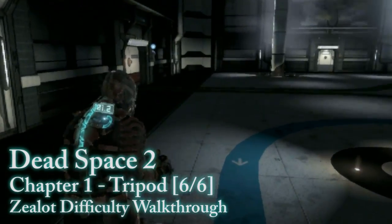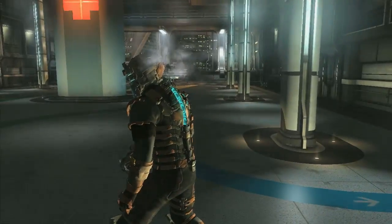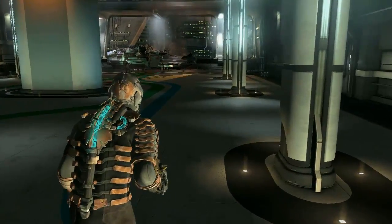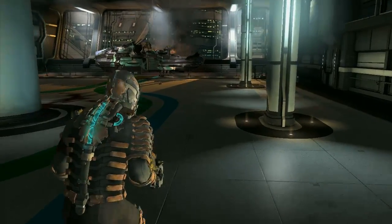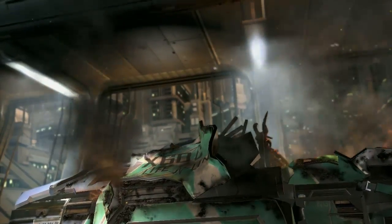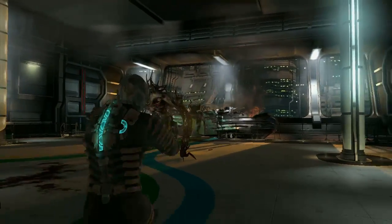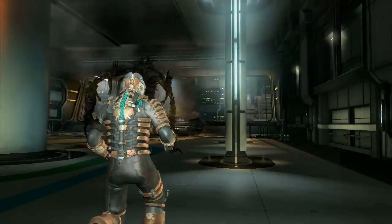Dead Space 2's Zealot difficulty for Wikigameguides.com. This is your first kind of boss battle. This dude is called a tripod because his wiener is abnormally large. Did you nail him the tripod? The game actually calls him a tripod? I looked it up.